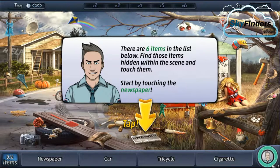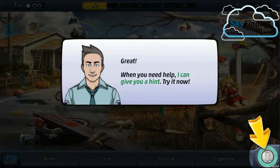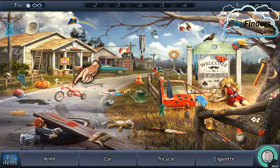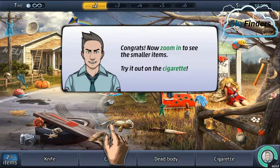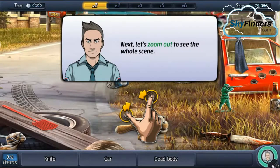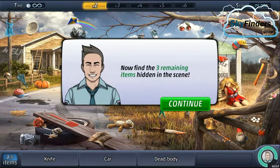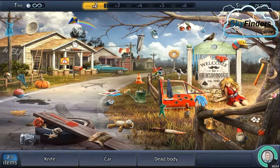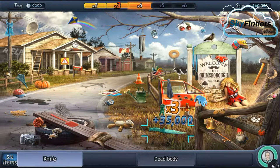Here is what we need to collect. You can see the items we need to find: knife, car, tricycle, cigarette — and the hint shows where each item is spawned. We need to find these things. Okay, connect cigarette — zoom out now. Find the three items hidden in the scene. Continue — I saw the car over there.